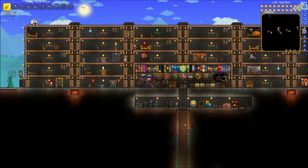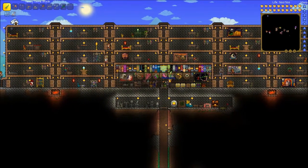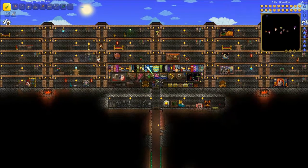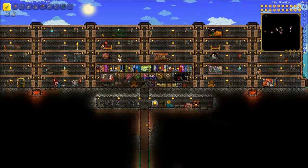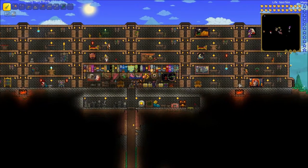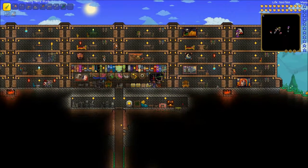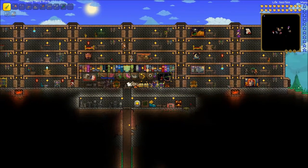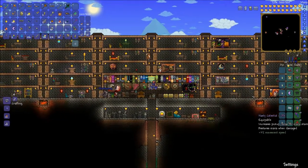We've killed, as you can see from all our statues — you have the Eye of Cthulhu, Wall of Flesh, one of the twins, Plantera which is the one in the middle, Skeletron Prime, the Bee Lady, and the Eater of Worlds. We also have this painting of the Destroyer, the Worm. So yeah, we're going to show you how to do it and it's pretty easy.